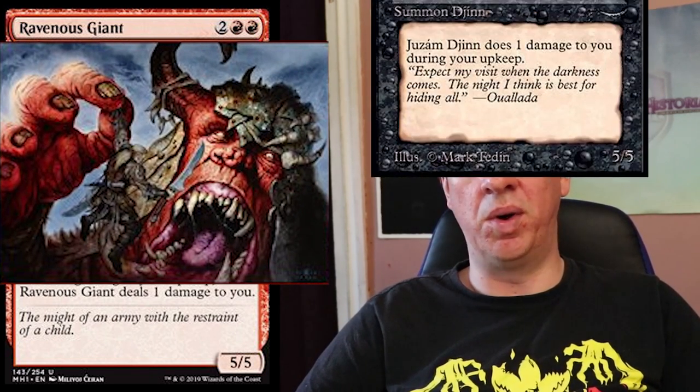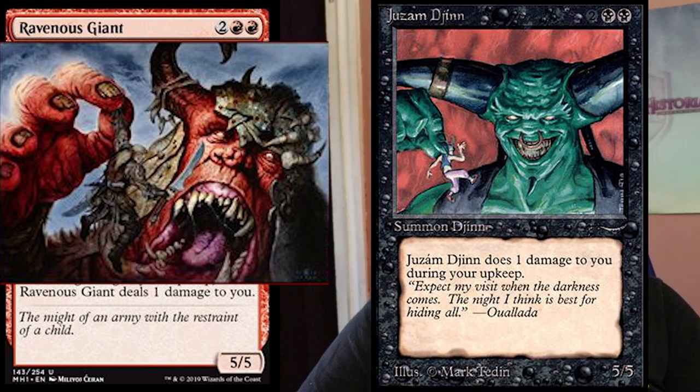Next up, Ravenous Giant — otherwise known as Juzám Djinn brought back. Two red, two colorless for a 5-5. At the beginning of your upkeep, it deals one damage to you. The flavor text: the might of an army with the restraint of a child. If you look at the artwork alongside the Juzám's artwork, there are definitely real similarities on top of the mechanical similarities. It's essentially a color-shifted Juzám Djinn. By today's standards it's not a good card, but it's a nice nod to the Juzám.